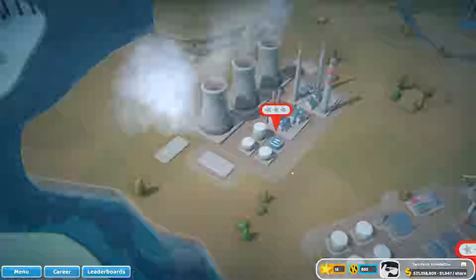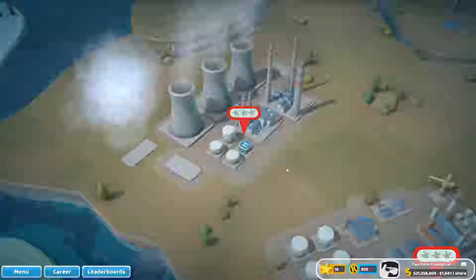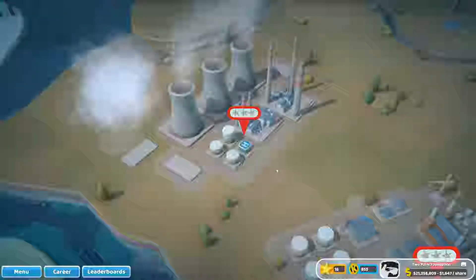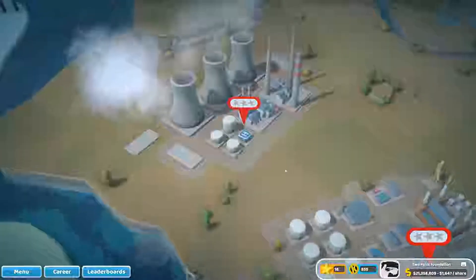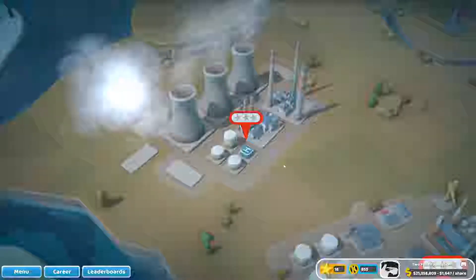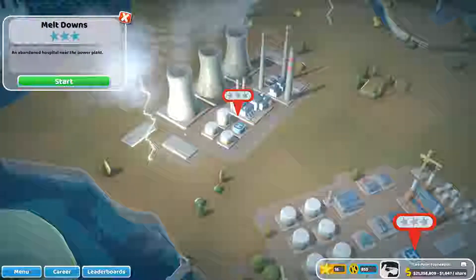Well, hello, and welcome back to Two Point Hospital here on ButohPlaysWhatever. In our previous episode, we were at Raukufark Castle. It was going to take quite a bit to get to the first star, but it wasn't going to unlock anything. We were in a massive series of ongoing debts. Now it's time to get back into the main story where we're going to start off with Meltdowns, an abandoned hospital near the power plant. Let's go ahead and start into it.